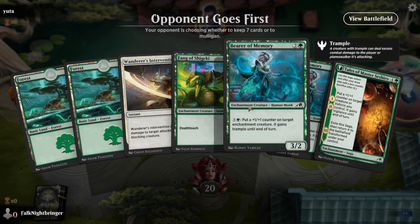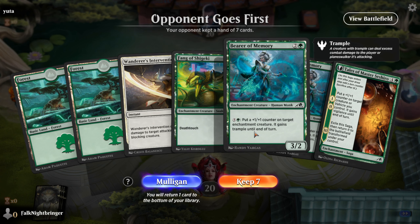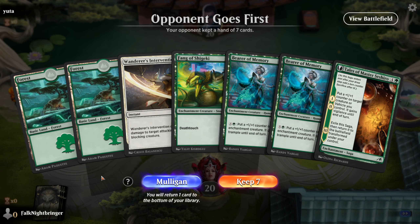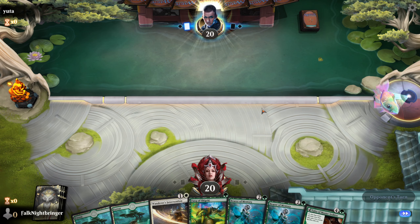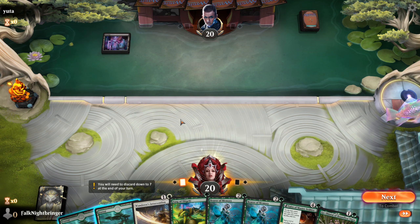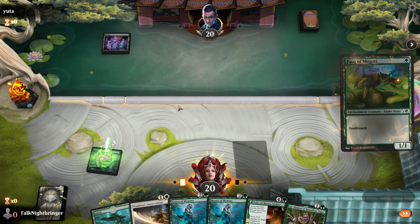Here we are, round one. We have many green cards: the Bearer of Memory two times and a Fang of Shigeki, also Wanderer's Intervention and two forests. I don't think I will keep this — you know what, I'll be greedy. There's a Plains, and we got a Ghost Shintai of Boundless Vigor. Let's play the forest and the Fang of Shigeki.